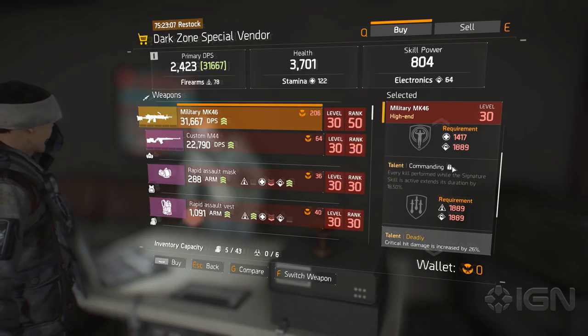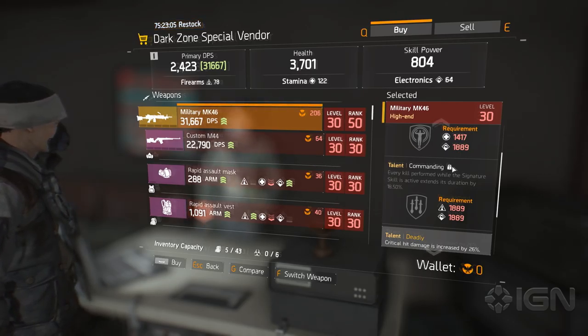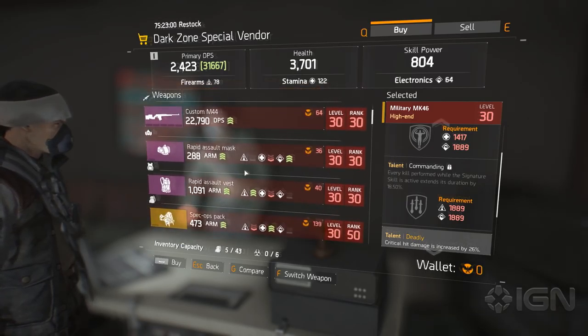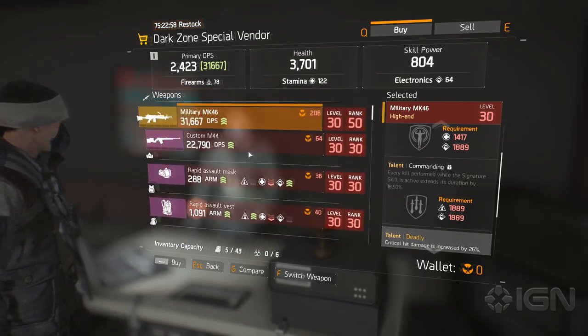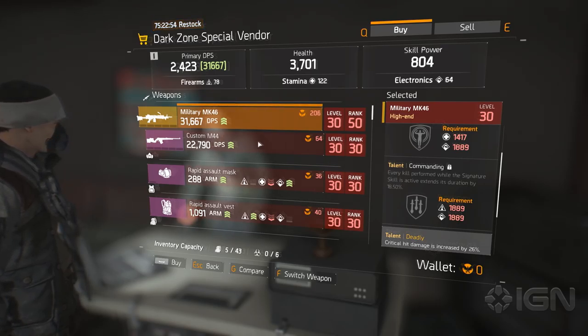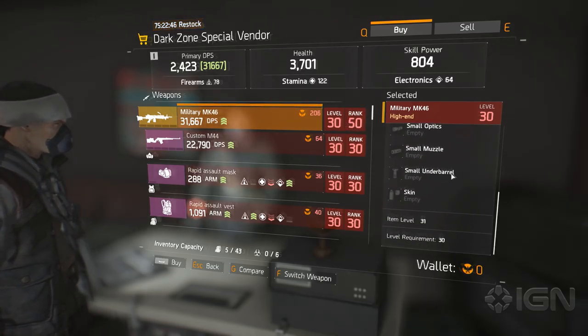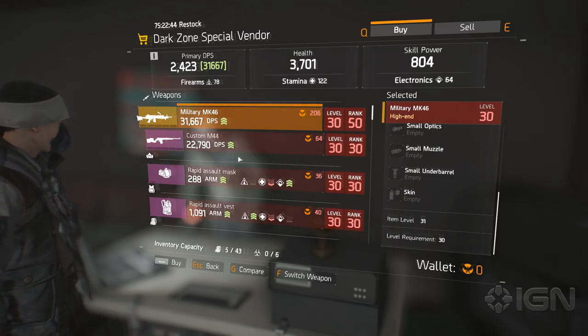Basically, you pop Tactical Link, you start getting kills with this, and then your Tactical Link potentially could go on forever if you're able to kill people fast. Really interesting. You actually purchased this with Phoenix Credits. You can get some through the Uplay account, and I think you get the rest through Dark Zone stuff. And look at the DZ rank you have to be — 50. So that's obviously the max DZ rank for now. Level 30, and the gun is actually level 31. I'm level 31 — one better than the best level you can get in the game.